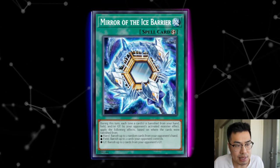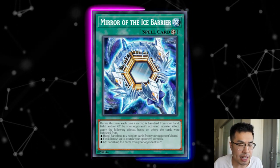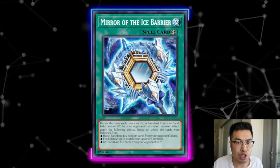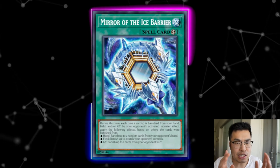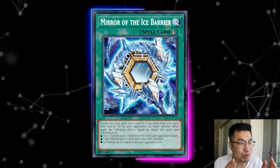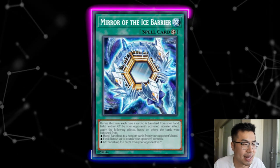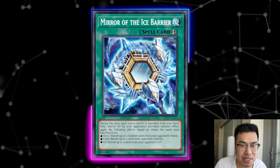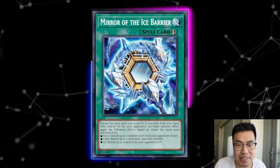Whether or not Mirror of the Ice Barrier is fully good, I'm not personally convinced because it's a little specific. But in the Yu-Gi-Oh market, anytime a card gets hyped or played, everyone starts playing it, and there are currently only two printings — one from Starstrike Blast, and cards from Starstrike Blast generally go up because they're so hard to find. That's about all I have for this video. If you guys have any cards you think are good pickups, let us know in the comments below — see you in the next video!